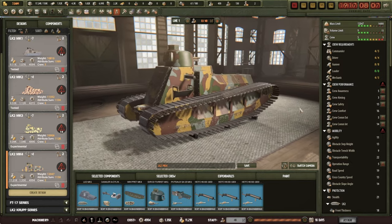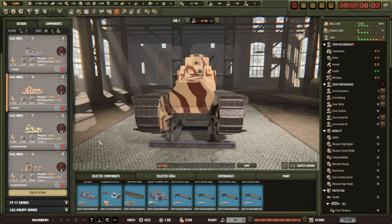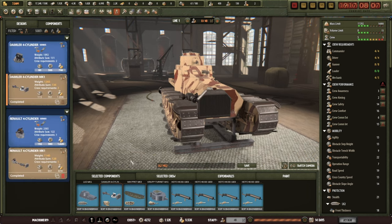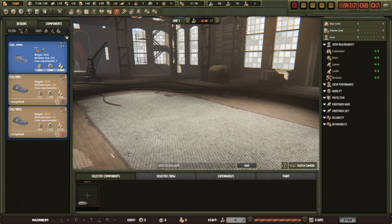Our LK2 Mark IV is completed. This is the German hull with the French turret and the British tracks. Now I needed to do the same but with this one I think - the only difference being really that it has all the tracks and we just want the proper tracks in there because I like them more.